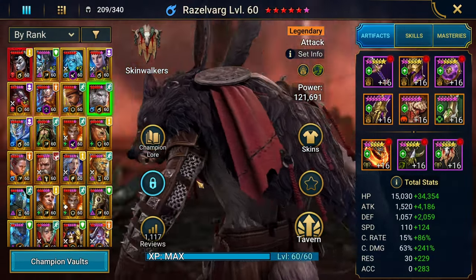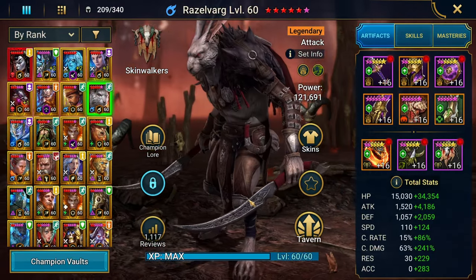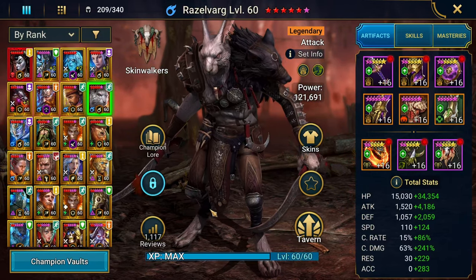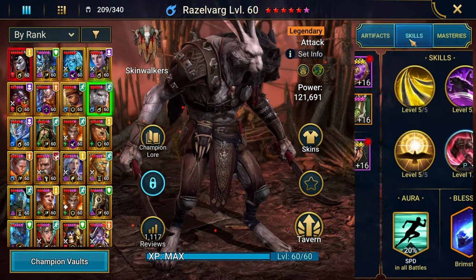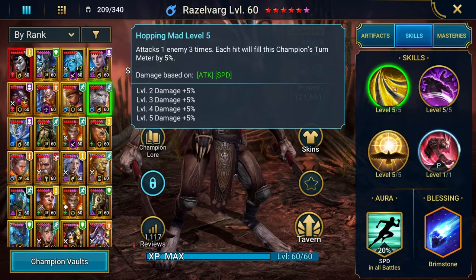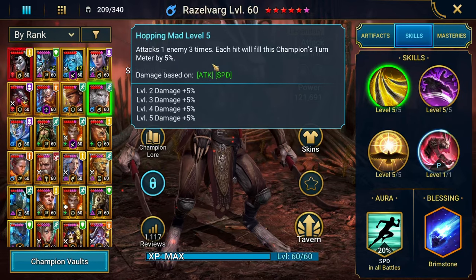Or is this the guy from Little Red Riding Hood? I can't remember the name of the kids' book, but anyway, let's go over his skills. His A1 attacks three times, and each hit fills the champion's turn meter by 5%.